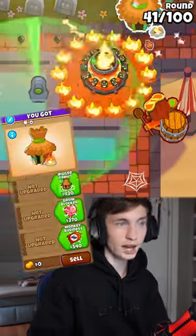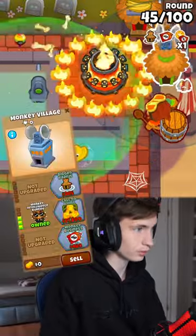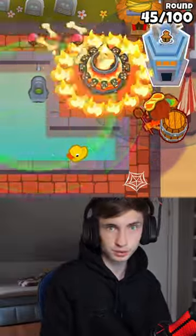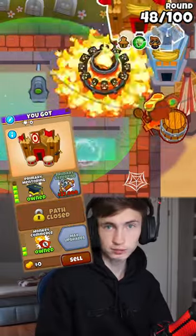Place a village here and upgrade to bigger range and discount. Get another village in range of the first one and upgrade it to an MRB before round 45 so we can pop the purple bloons. Cross-path your MRB to discount as well, and upgrade your first village all the way to Primary Mentoring.